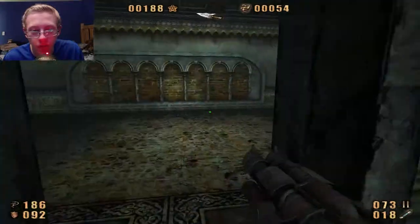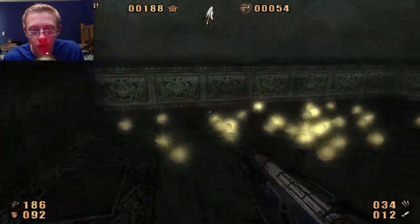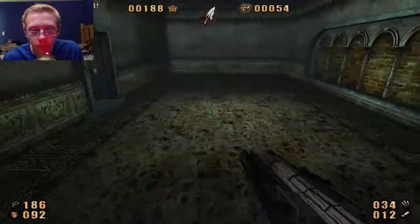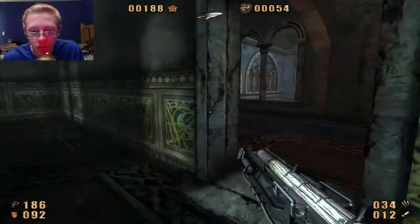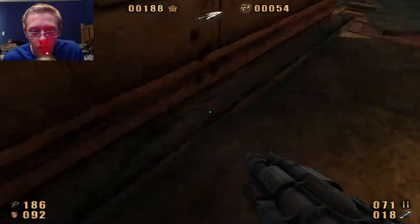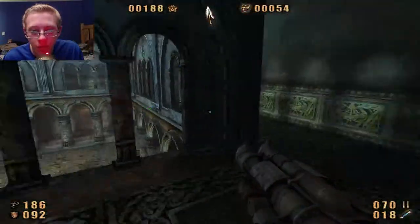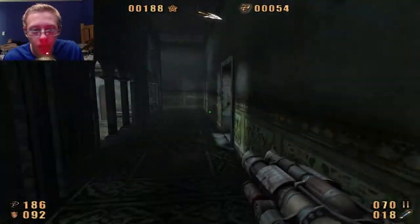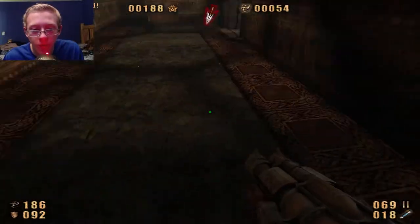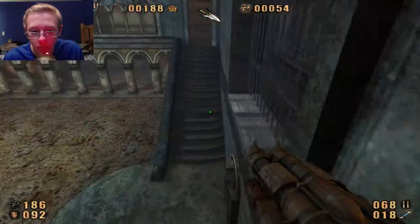This door's open. Wow, there's a lot. Nice, look at all these coins — that's definitely enough to get me a card. These are all secret areas. Is that all of them? That's all of them, and all the secrets too. Cool.